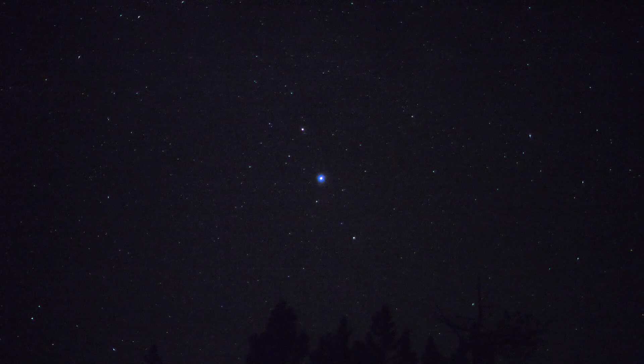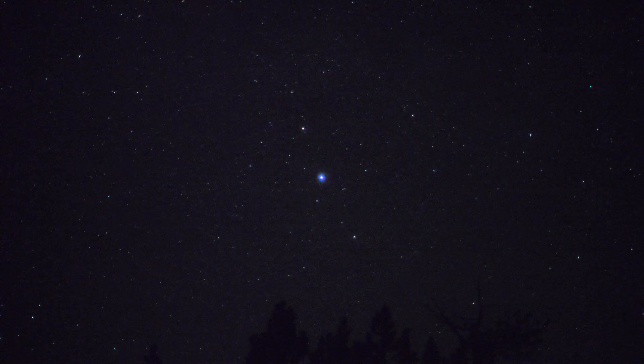Camera is set to 1/30th of a second shutter. ISO is 102,400 and we're staring at the star Altair in the constellation Aquila, dead center, bluish-white. I'm not sure if that's its real color, but that's what it's looking like on my monitor.